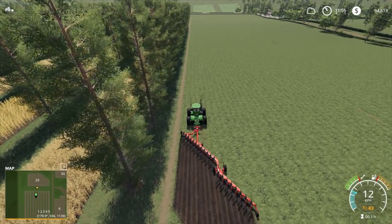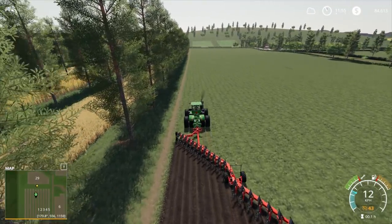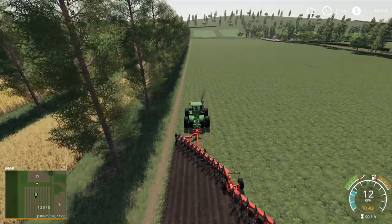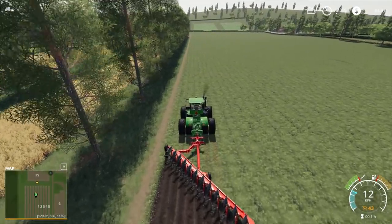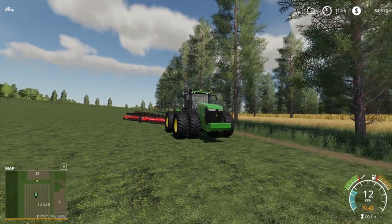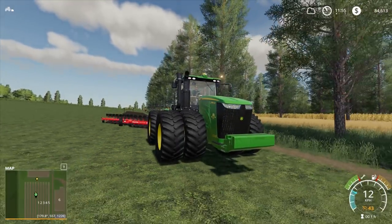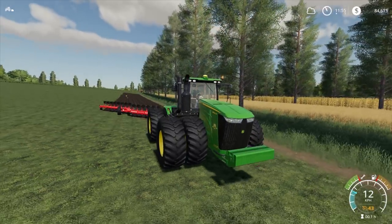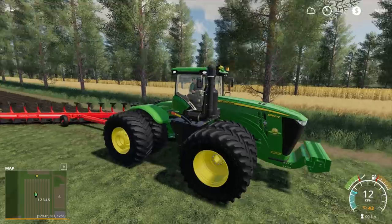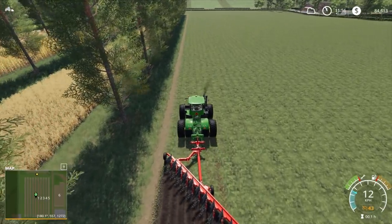This area had no fields on it at all, so we're going to turn this into a field. We need to set ourselves up at 180 degrees — you can see the bottom left there. We use the manual GPS sort of to keep ourselves on the right path. We've got the massive John Deere 9R — it's a big piece of kit, really is a massive tractor. Let me get rid of the HUD for a second so I can get a pretty good screenshot.